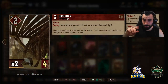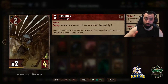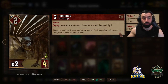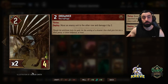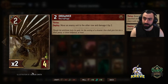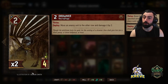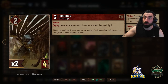To begin with, we have one Drowner in this deck - a Thrive unit. As you play units with a higher power than this onto the board, it's going to be boosting itself by 1. Its deploy ability is to move an enemy unit to the other row and damage it by 2. Drowner is a tech card - you're going to save it when your opponent has an important row-locked unit. Also, if your opponent plays Defender, Drowner is a good way to get Defender out of the way and access something behind it.